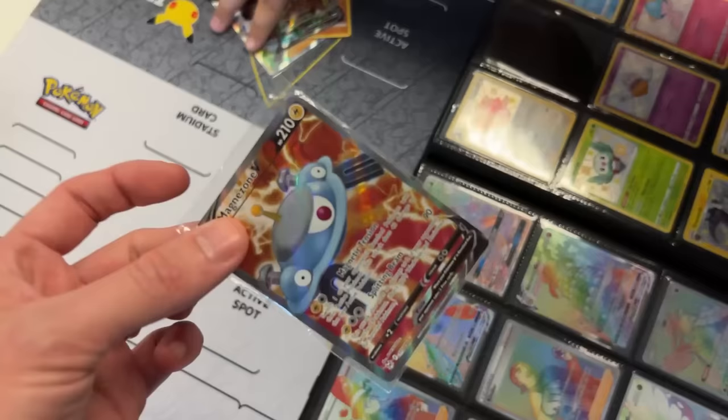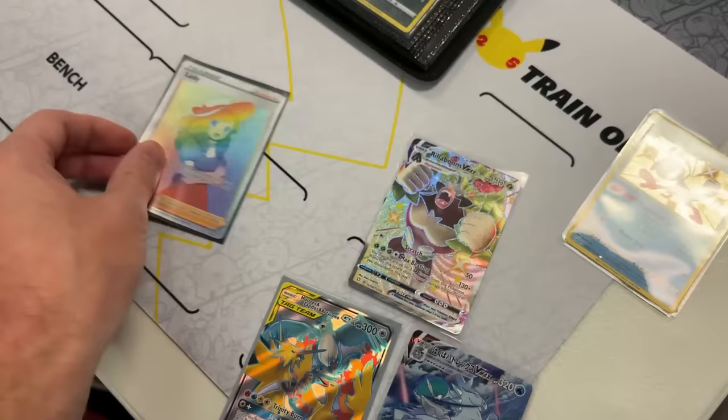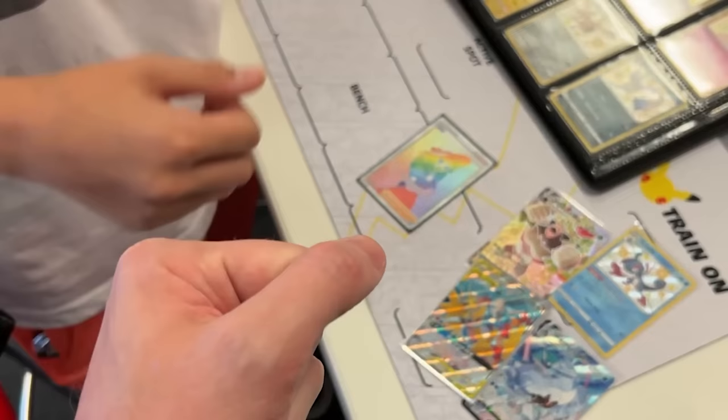So you have this rainbow rare Lady, and these are the four cards you wanted: we got Rillaboom V Max shiny, the Drizzile shiny, the Ice Rider Calyrex V Max Japanese version, and the Hidden Fates Moltres, Zapdos, and Articuno full art. Those four for that one — are you good with that? All right, awesome, it's a deal!